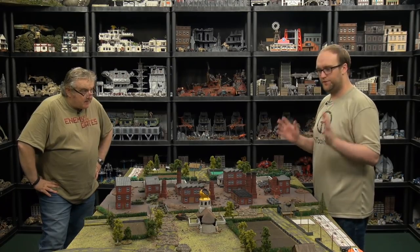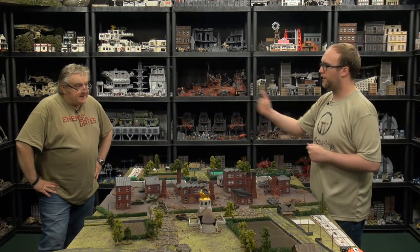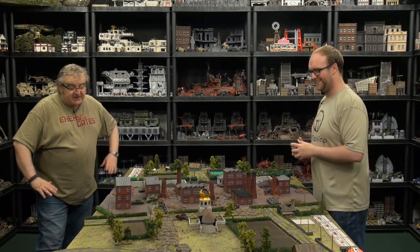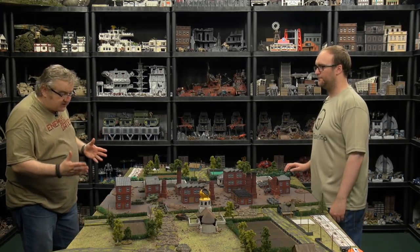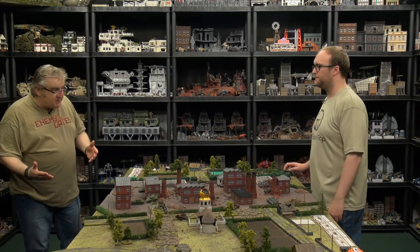We've done our set up. We've decided that you're going to be playing the attacker and I'm the defender. This is an annihilation mission. Basically, I need to push the Germans out of the outskirts of Stalingrad — the Germans are trying to gain a foothold. So first of all we're going into the movement phase.